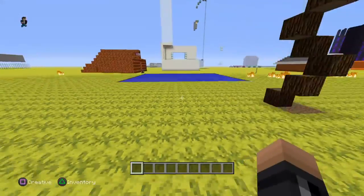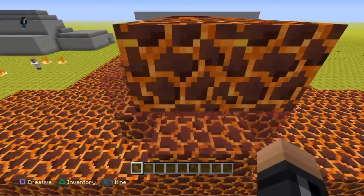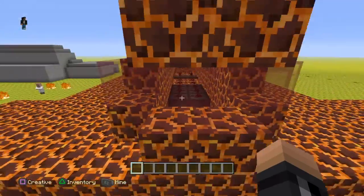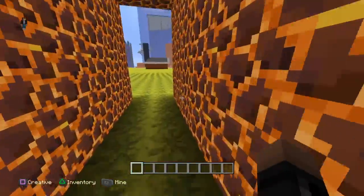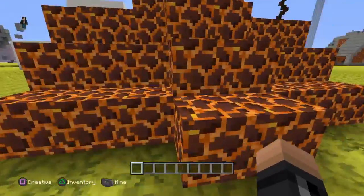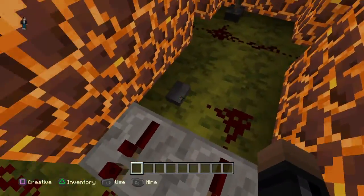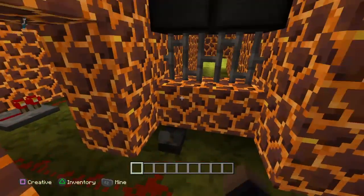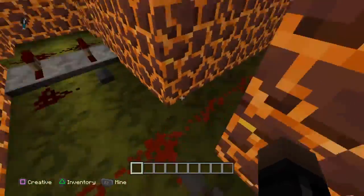This is going to be my new ultimate torture device. This is my friend Bapob's ultimate torture device. Let's get in here — how do I get in here? Press that button and lava drops on them.